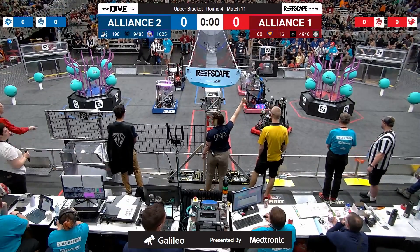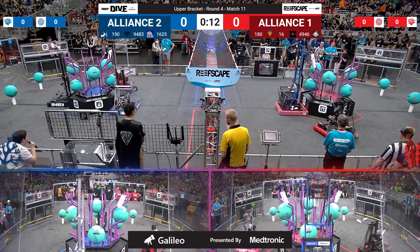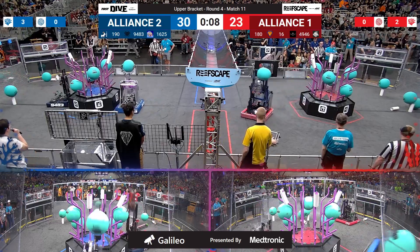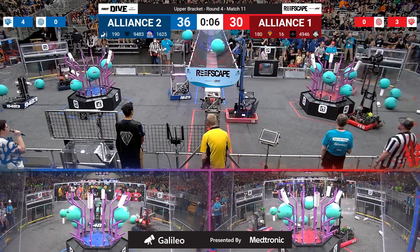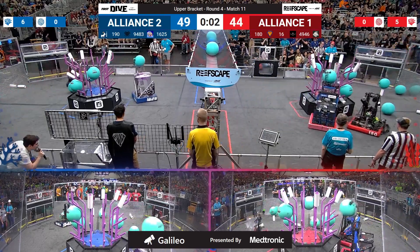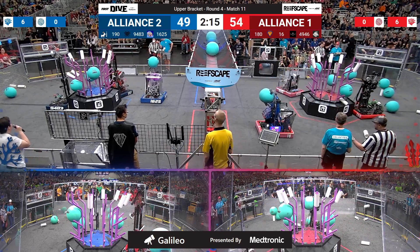3, 2, 1, go! We've begun with match number 11 here on Galileo. Red Alliance immediately placing 3 Coral on their reef on level 4. Blue doing the same. Each Alliance also scoring up in the barge with some algae. Red Alliance is lighting up the reef.